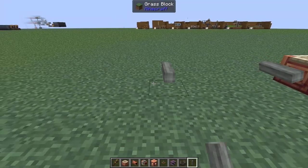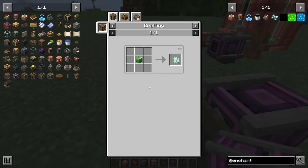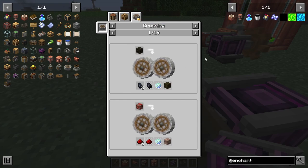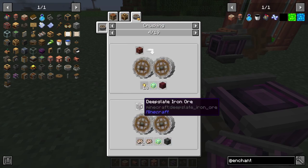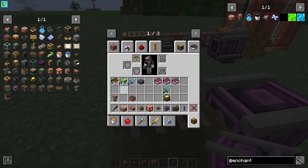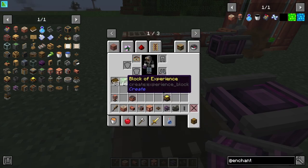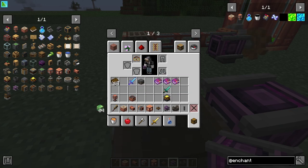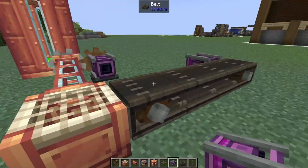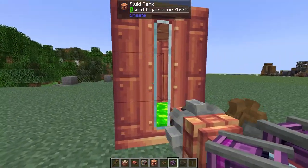Your most automated way to get liquid experience is going to be by using nuggets of experience. You can get these from crushing down a variety of things, mostly ore-related things, so in your setup you will be getting these nuggets of experience. In the latest versions of Create you can actually craft these into blocks of experience for much easier storage. Let's throw those onto our belt - all of our experience from those nuggets are now in our tank.